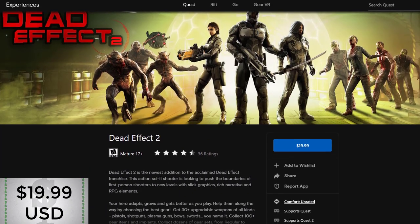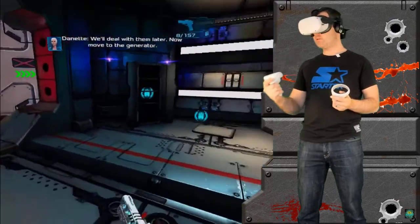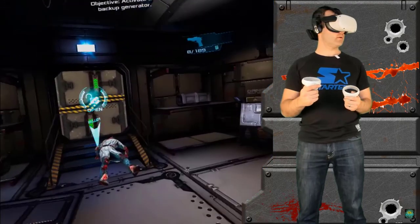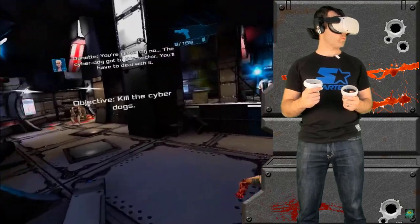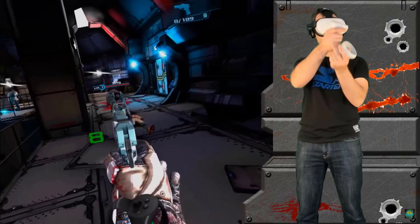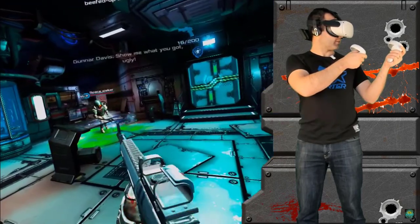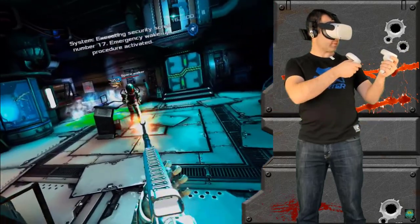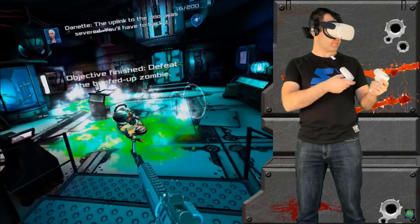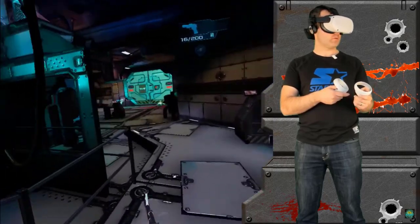So this is Dead Effect 2. It's a pretty decent shooter with a few minor points I'll explain at the end. It's a first-person shooter with some pretty strong RPG elements that allow you to upgrade yourself with cybernetic implants — strong RPG components that separate it from other first-person shooters on the Quest. You can upgrade your weapons or your cybernetic implants to give you special attacks. For the Oculus Quest 2 it looks pretty nice. There's about 10 hours of content, which is quite a lot for an Oculus Quest game, a decent variety of weapons and enemies, and you even get to choose your own character with different abilities. This is definitely one of the best shooters on App Lab right now.